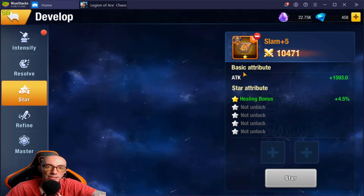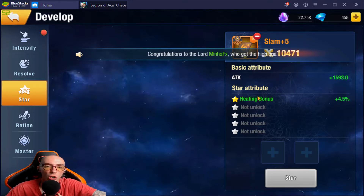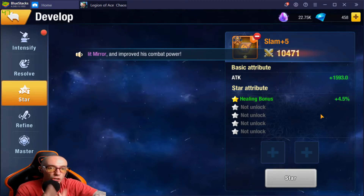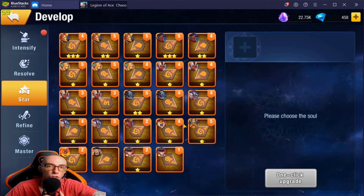When you star up a soul gem you will get a new substat. My basic attribute is attack of 1593, but because I have it at one star I get this bonus — star attribute: healing bonus plus 4.5%. When I star it up to level two I will unlock a new star attribute, and both of these will upgrade: attack will increase, healing bonus will increase, and we unlock a new one. At three stars we unlock a third star attribute and the others all increase their stats.